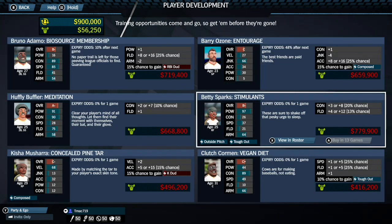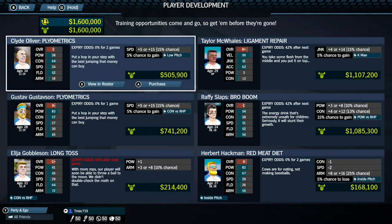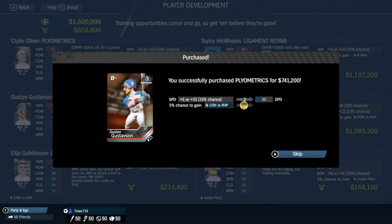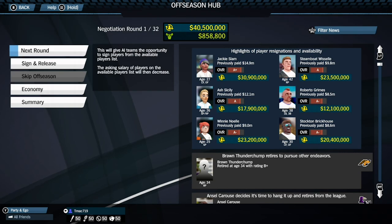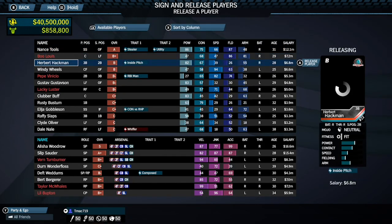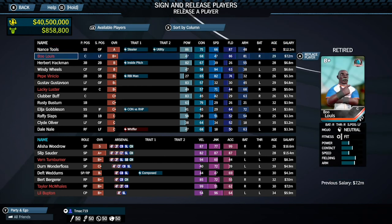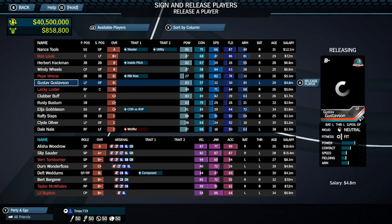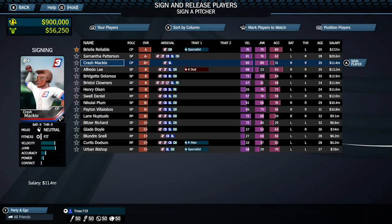Developing players are permanent stat increases in various categories, and sometimes they have a chance to develop a trait — negative or positive. The stats are permanent; however, the traits are not permanent, as players can gain and lose traits throughout the season based on performance. The off-season in franchise mode consists of a 32-round free agency period where you can sign and release players. Every player is on a one-year contract and they'll either sign with you automatically in the next season, go into free agency, or retire. For every player you sign you have to release a player, and for every player you release you have to sign a player — your roster number is always staying the same.